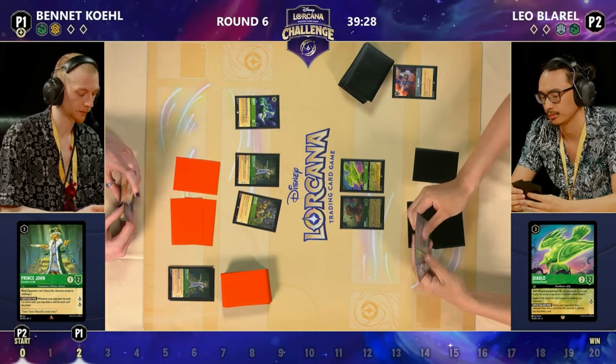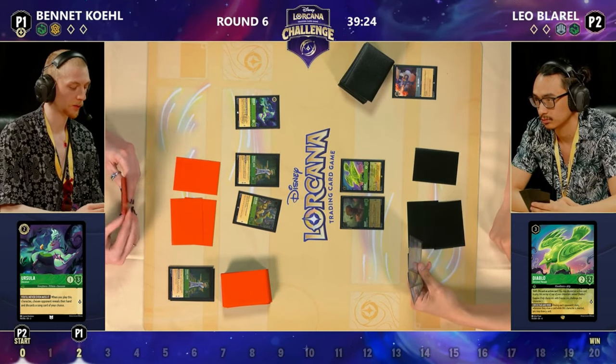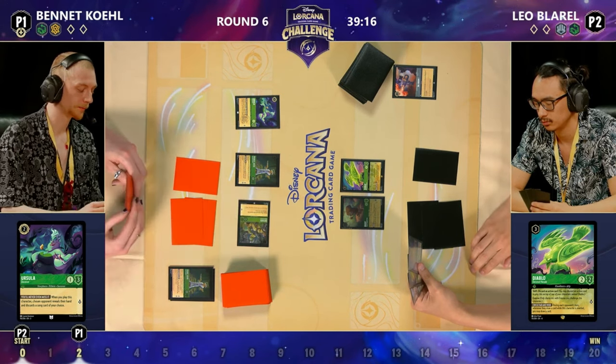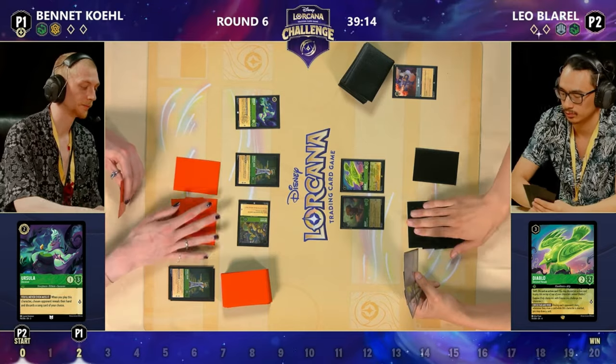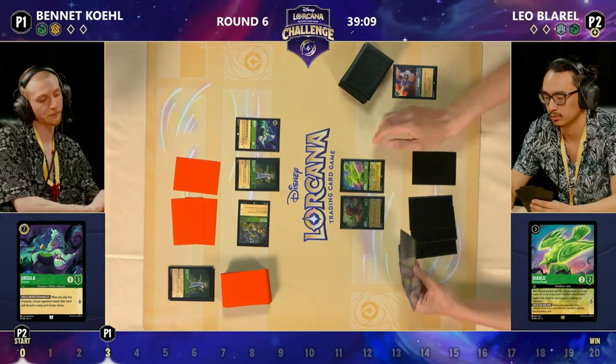Under the Sea isn't available right now. Ursula comes through with Prince John on the board and it misses — a huge moment. Not only would this have been a card discarded by Ursula, but it would have been a card drawn for Bennett. Leo's done a great job to mitigate the value of that potential Ursula. That's got to feel bad for Bennett — does still get a bit of information, but nowhere near the tempo swing he was hoping for.